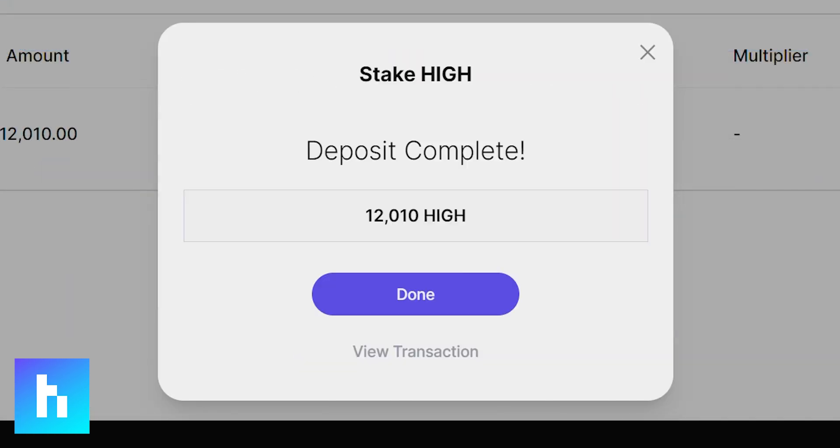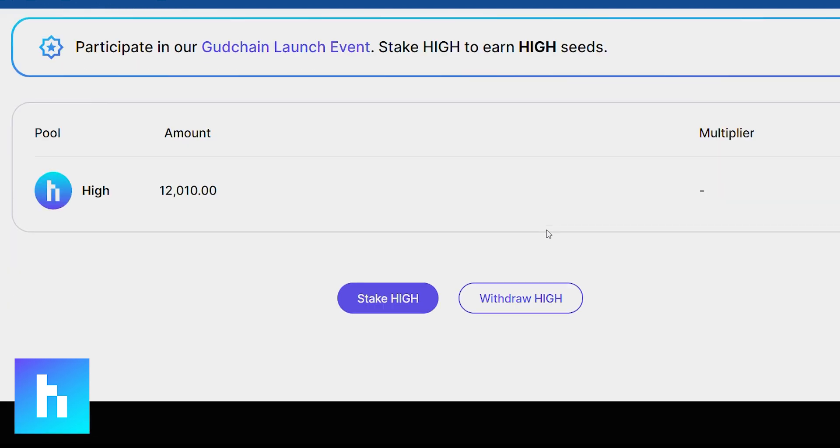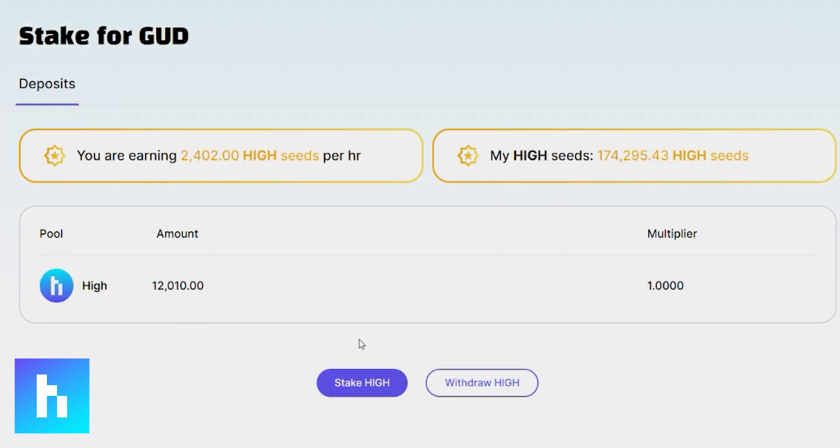The longer you keep your High locked up, the more of a multiplier you'll get, so don't pull out too early. Now we just wait for the transaction to clear, and once it's cleared you'll see that the deposit is complete. Hit done and you'll be able to see how many tokens you have in there, as well as the multiplier and how much High Seeds you're earning.